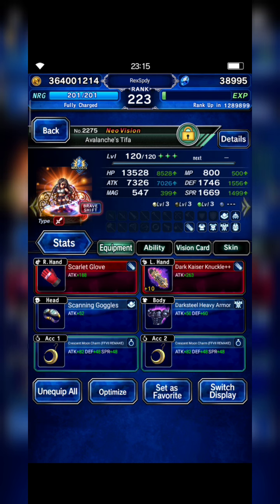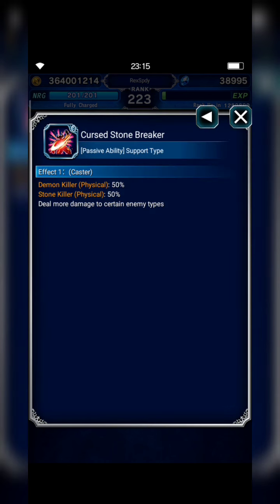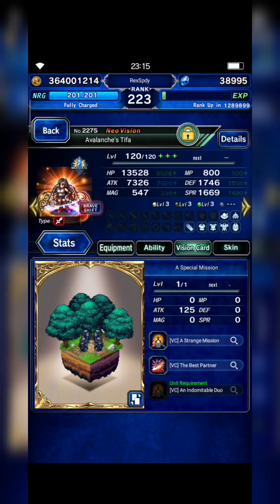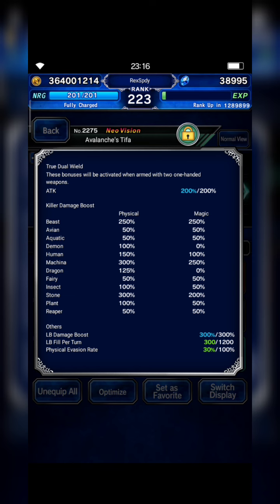And I bring Finances TIVA as my LB finisher here, with scanning goggles and dark steel heavy armor that can boost stun killer by 50%. And with stun ascend, stun killer plus, last guardian, mechanic for the royal family. I use TIVA's Vision card here, so she has Messina killer, stun killer, and LB damage 300%.